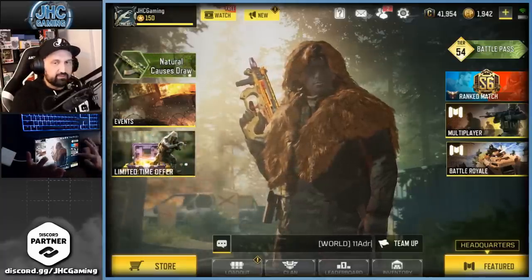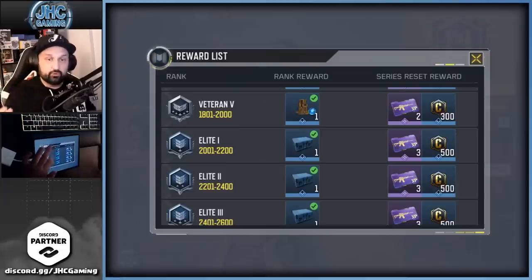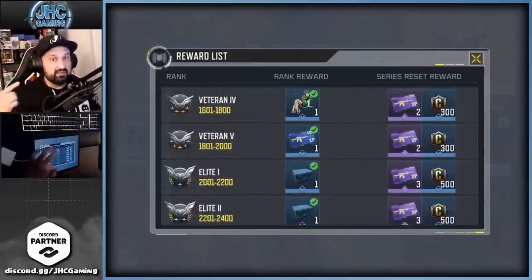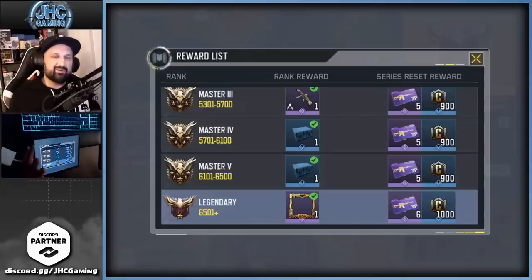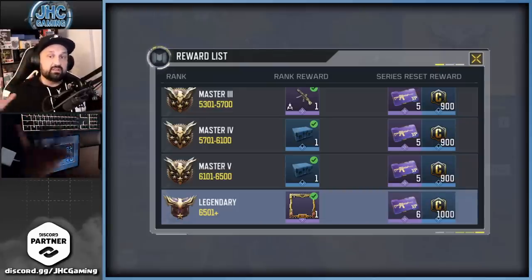Another thing people forget about is the rank rewards. Every season, try to reach legendary in both BR and multiplayer. By climbing the ranks you get crates that can give duplicates and credits, but also at the season rank reset, if you're legendary you get 1,000 credits as a bonus. Legendary multiplayer gives the same — even more crates and credits. That's 2,000 credits at the end of the rank season, or roughly 1,000 per month on average.